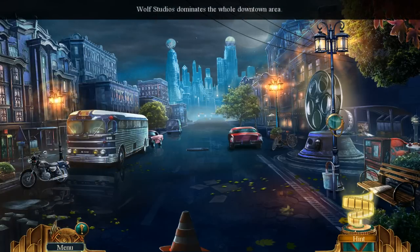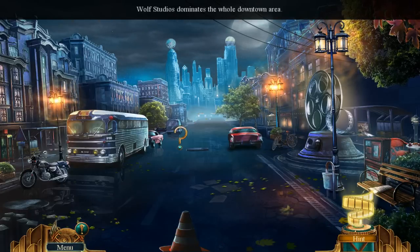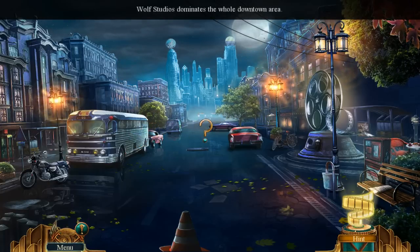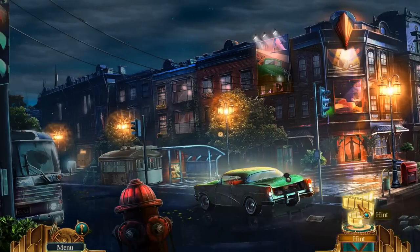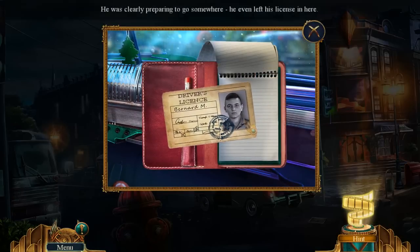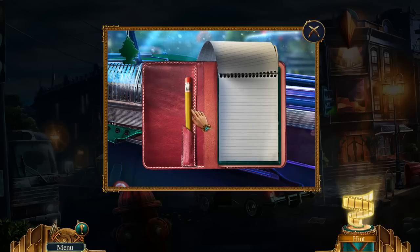Wolf Studios dominates the whole downtown area. Mirror, mirror — what was that? Whoa, there's like cars moving? That is awesome! I love the hint — that's cool. We can look inside the car now. Driver's license. He was clearly preparing to go somewhere — he left his license here.